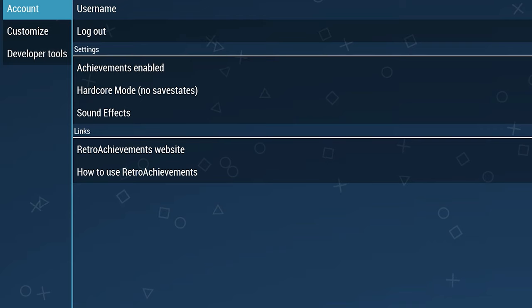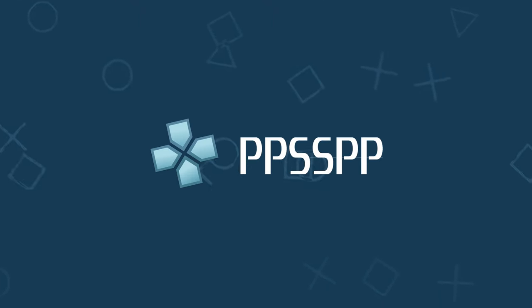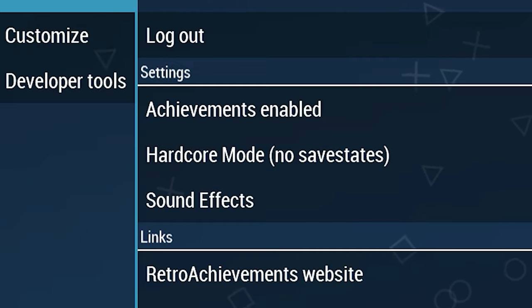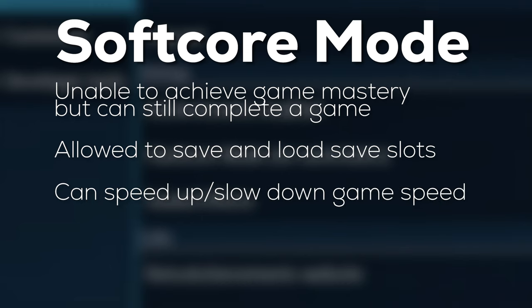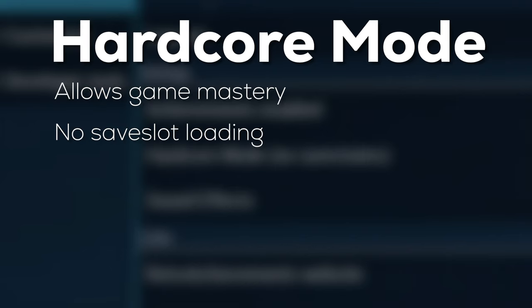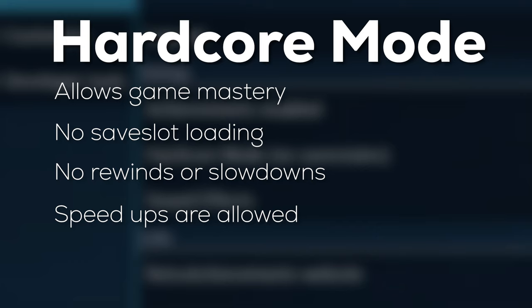You should see an option for hardcore mode and some other options, so let's go through the important ones. For this demonstration, I'll be using PPSSPP because it has the nicest interface. Hardcore mode allows you to master a game. When turned off — called softcore mode — you cannot master a game. Master is the same as getting a platinum trophy. With softcore mode, you can still get achievements, but you're also allowed to make save slots, speed up and slow down the game, as well as rewind in certain emulators. Hardcore mode doesn't allow save slots, rewinds, or slowdowns, but it does allow speed up since a lot of old games can be tedious.